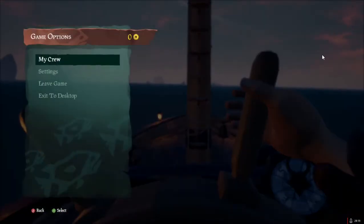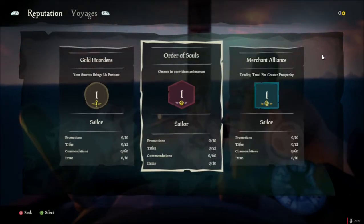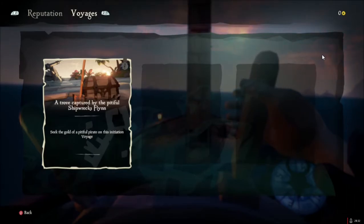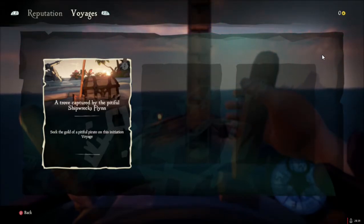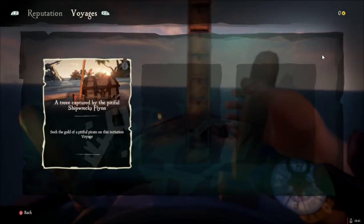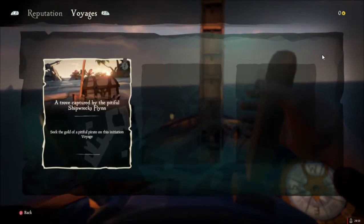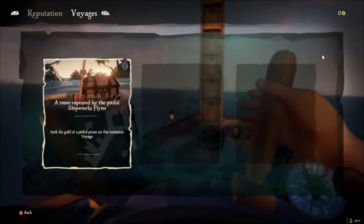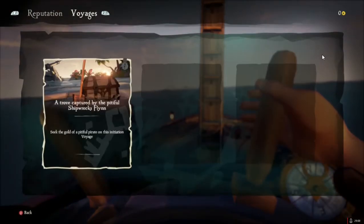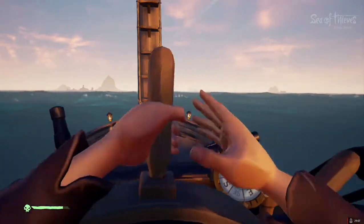Where do we want to go? What's our mission — should we choose to accept it? I did buy the mission. A trove captured by pitiful shipwrecks Flynn — seek the gold of a pitiful pirate in this initial voyage. Do you have a destination? I'm assuming it's the shipwrecks Flynn. Voyages — when I hit the start menu it says seek the gold. Let's go find the shipwrecks Flynn. Go to the map and see if you see it.